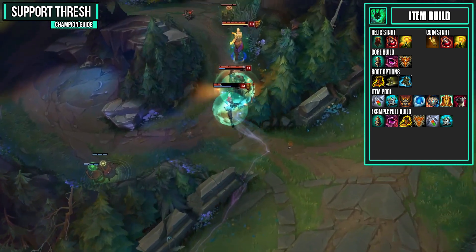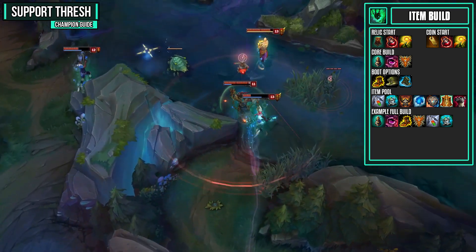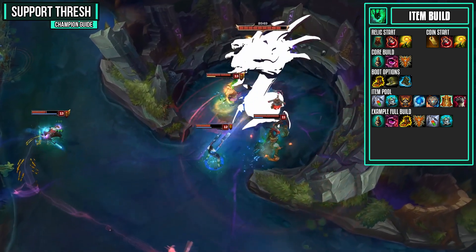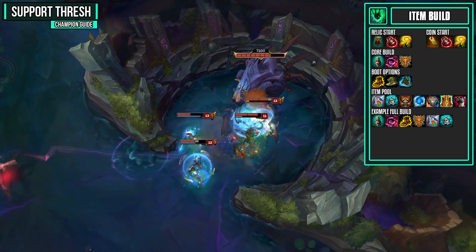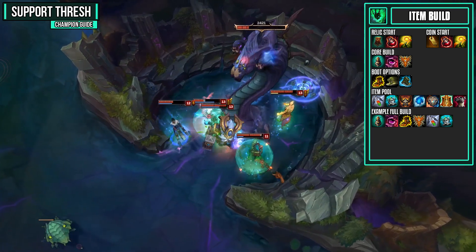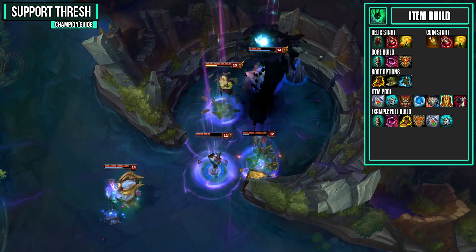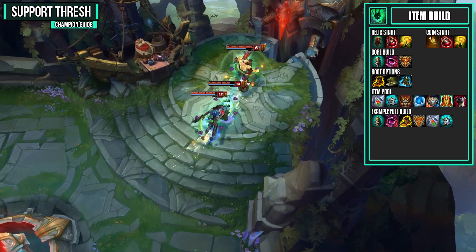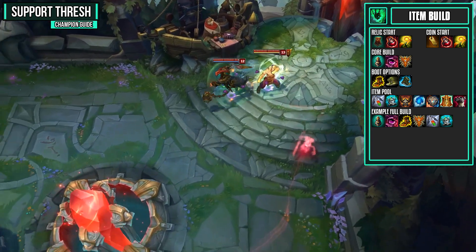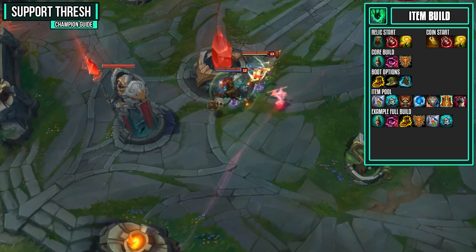For the item pool, first you have Redemption, which gives you nice sustain, 10% CDR, and some bonus health. The better part is the active that calls down a heal giving your team a lot of extra sustain. Next is Knight's Vow, which gives more bonus health, armor, and 10% CDR, allowing you to attach to a partner to become more tanky while also receiving some healing. Then there's Righteous Glory — it gives tankiness and a really nice activation with bonus movement speed to help you engage. Against an attack speed heavy lineup, Frozen Heart reduces the enemy's attack speed and gives you armor and mana.